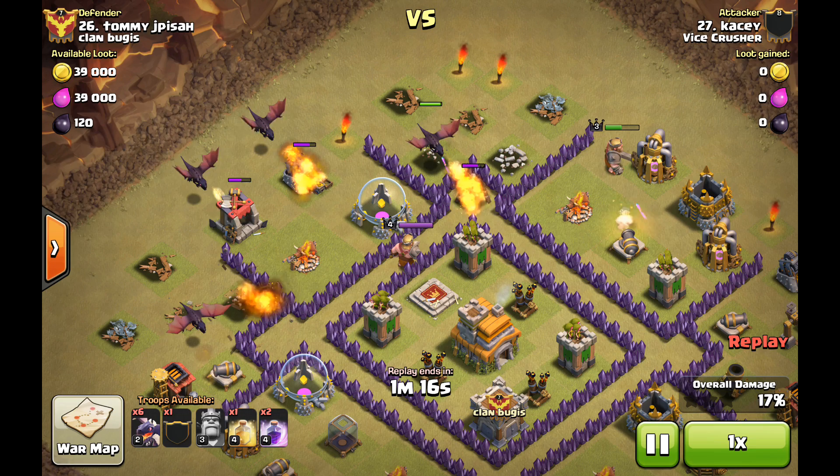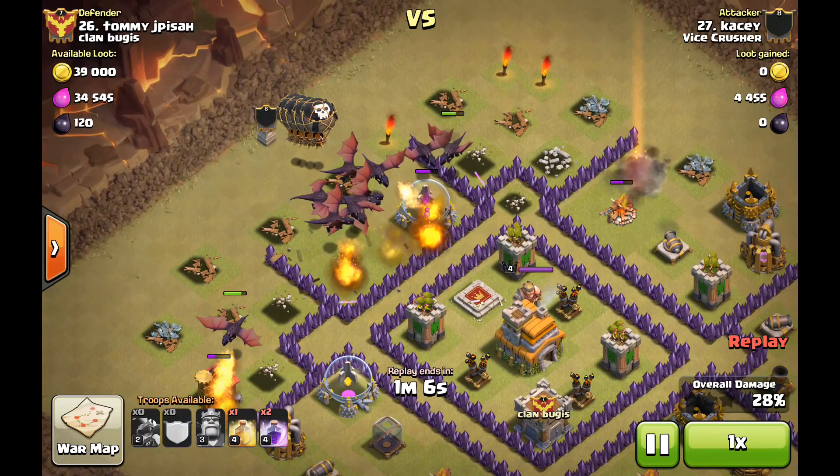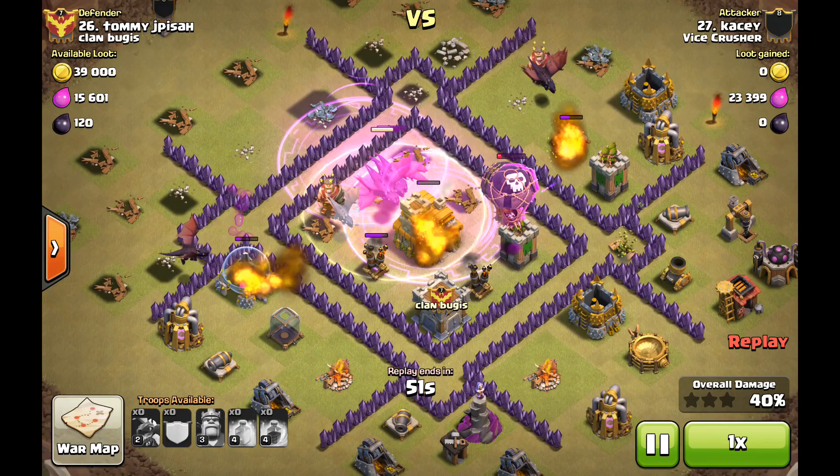As soon as the side buildings start to go down, then a couple more drags. And then as we start moving in range of the defences, full attack from the middle. As soon as the end of the air defence — rage, then heal quickly in front of it, and then a further rage just to make sure it can push through.